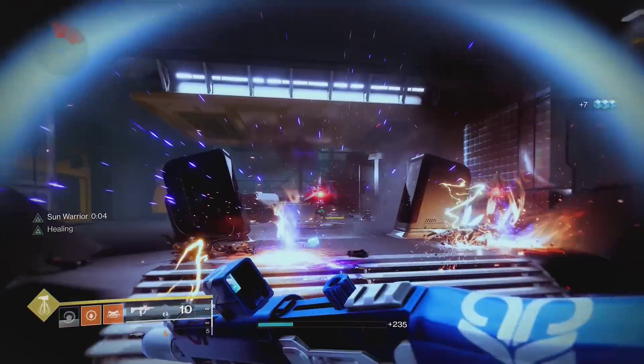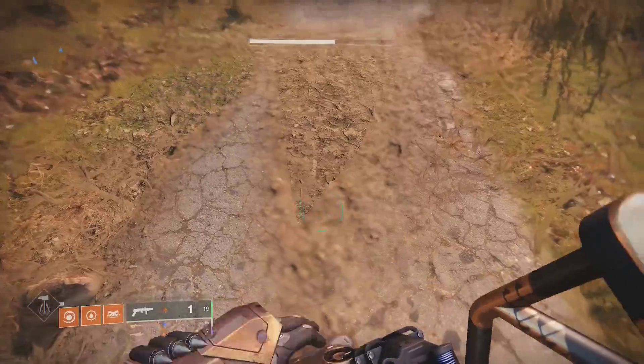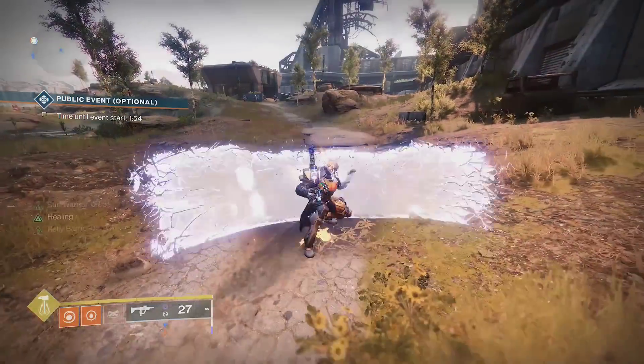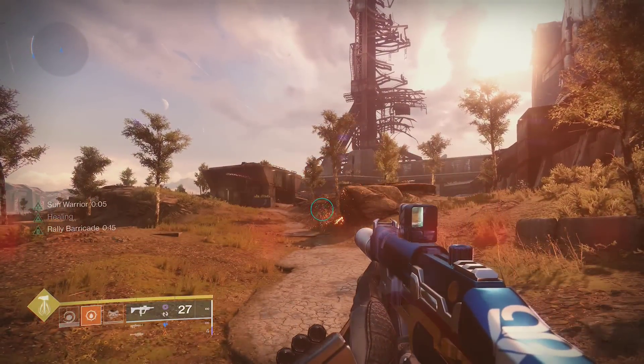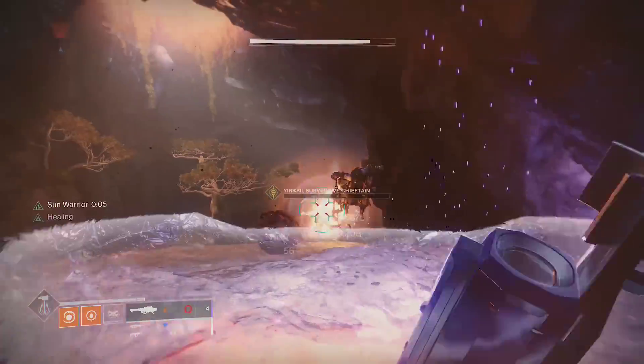This exotic will let you abuse sunspots whenever you feel like it. Lorelei's Splendor will make your sunspots heal you, and it creates sunspots when you're critically wounded with full class ability energy, or whenever you place your barricade. Standing in a sunspot will give you faster grenade and melee recharge, increase your super duration, and give all your weapons a 20% damage increase.